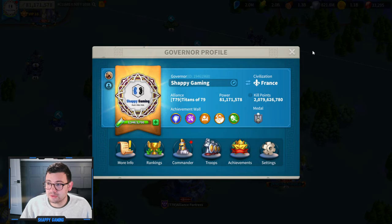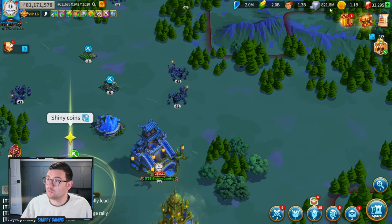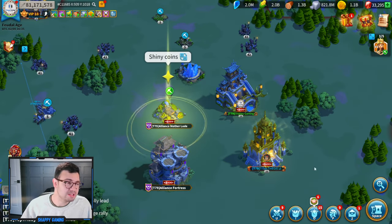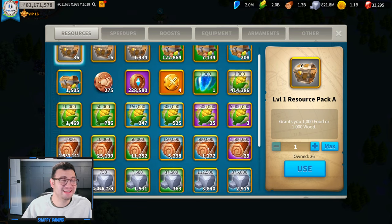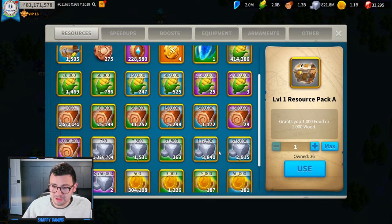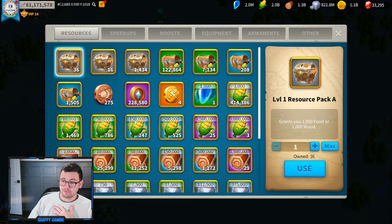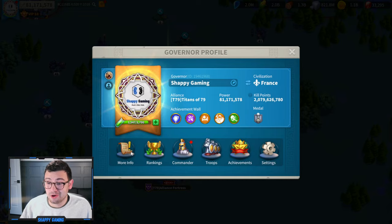My big concern is going to be resources. I've got 2 billion food, 1.3 billion wood, 820 million stone, and 1.1 billion gold, so I'm a little light on resources going into KVK. I've got a bunch in my boxes which I'll be digging into. I plugged it into Fleish's calculator and I should be all right. The main concerns are going to be gold and food, but I've got my four farms working overtime going into this KVK.